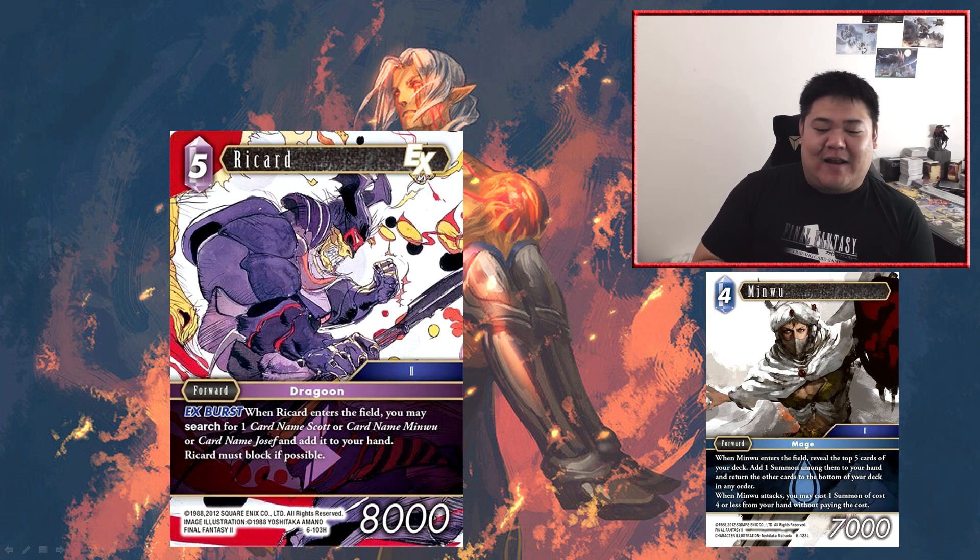Next we have Ricard — a five CP forward at 8,000 power, so slightly below the curve, but EX burst. When Ricard enters the field, you may search for a card named Scott, Minwoo, or Joseph and add it to your hand. Ricard must block if possible. If you consider that you get a card off him, he effectively becomes a free CP 8k, which is technically above curve — and that sort of justifies his drawback of must block. The cards he searches: Scott and Minwoo are both water cards, and Joseph is an ice card. Interestingly, Ricard and all three searchable cards are all Final Fantasy II cards.